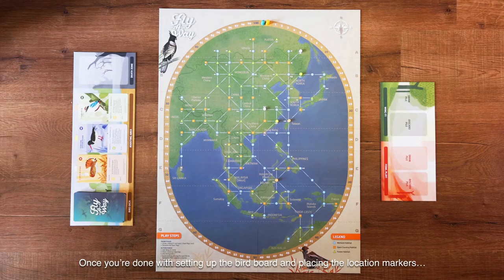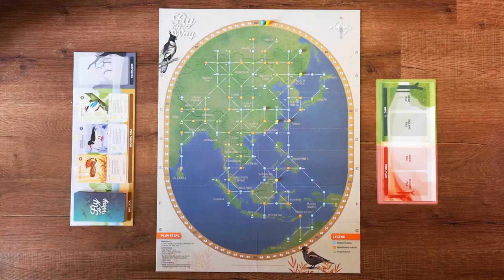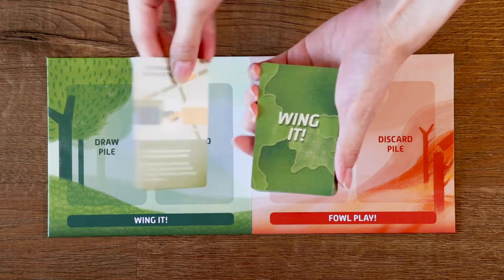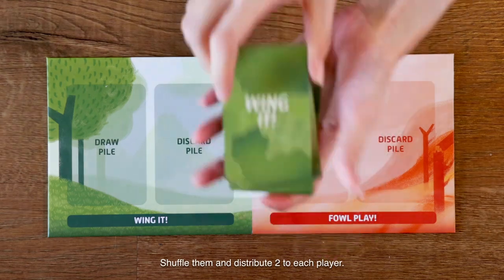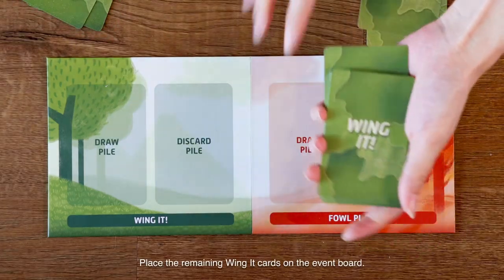Once you're done setting up the bird board and placing the location markers, move on to the event board. This is for two types of events: wing it and foul play. Wing it cards have effects that will boost your chances of winning the game. Shuffle them and distribute two to each player, then place the remaining wing it cards on the event board.